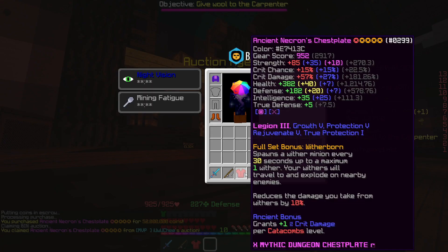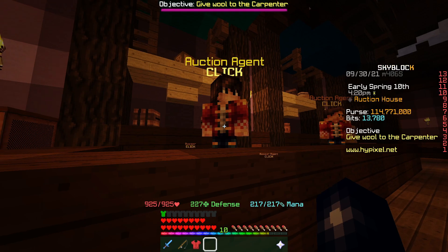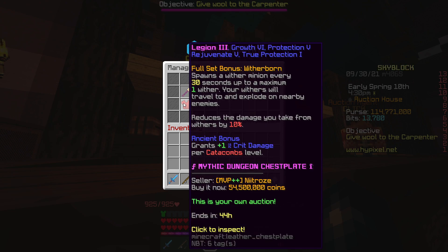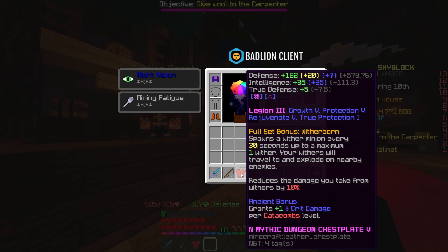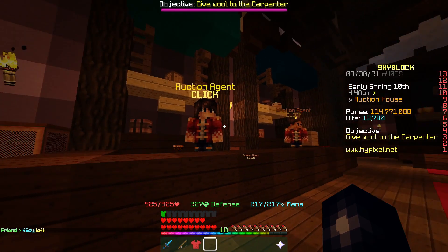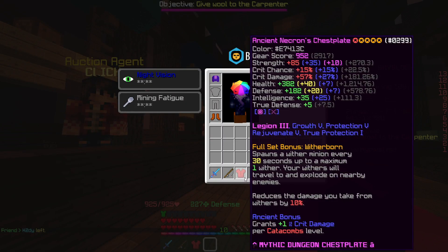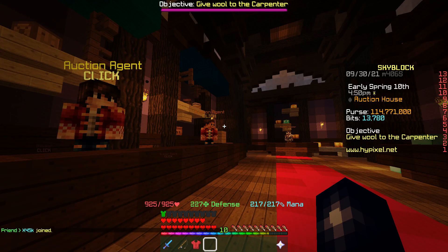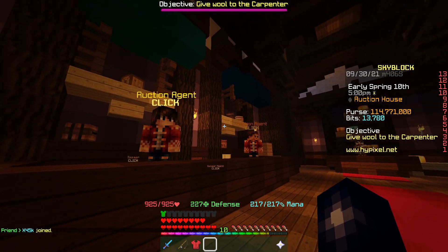We've just picked up this Necron chestplate - it is master starred, Legion 3, recombobulated, ancient, hot potatoed. In hindsight this wasn't actually a good buy - I didn't really consider that mine had fuming and this was just hot potatoed. Regardless of that, we're going to list it up for 54 million, and hopefully by the time I come round to making the next episode, they've just sold, fingers crossed.